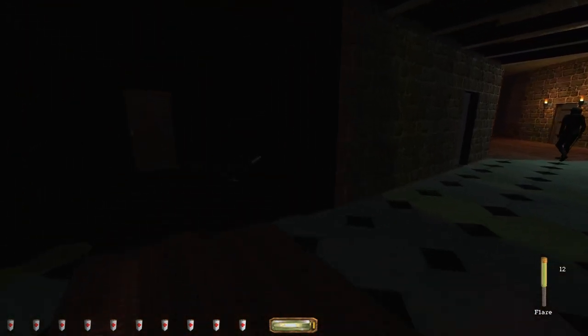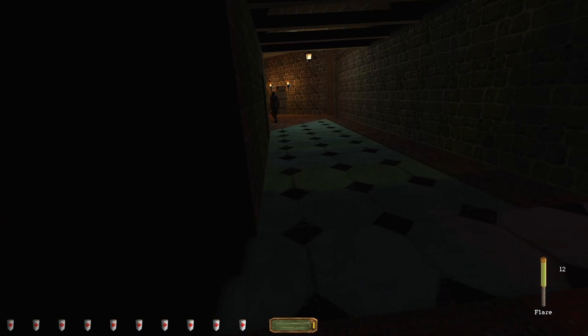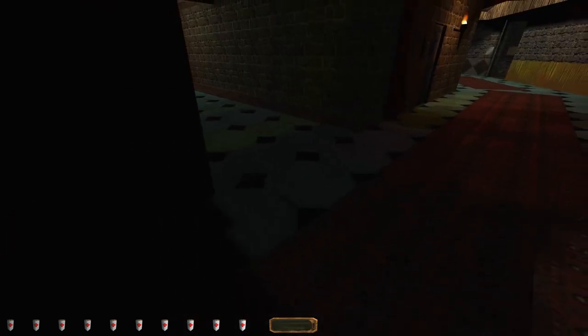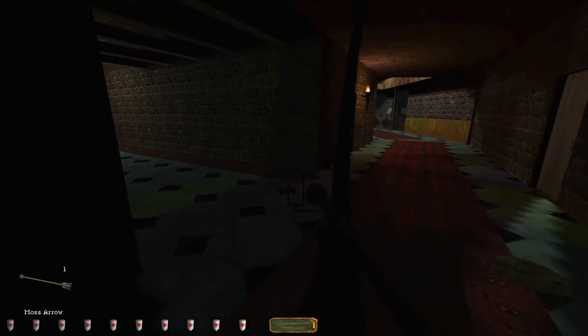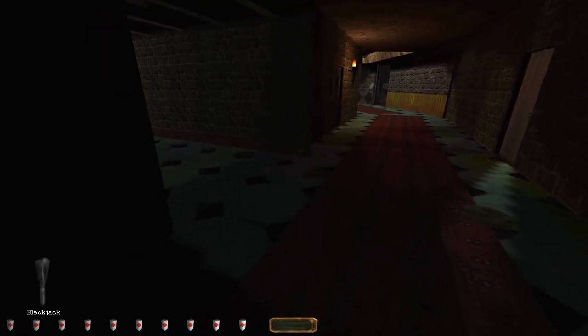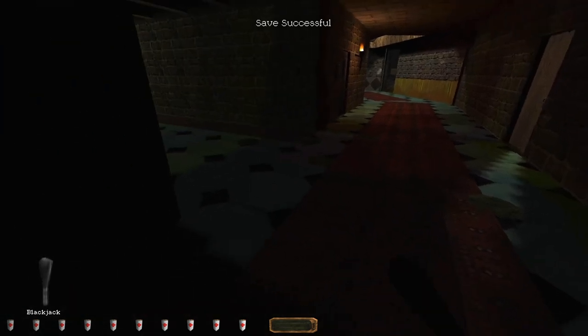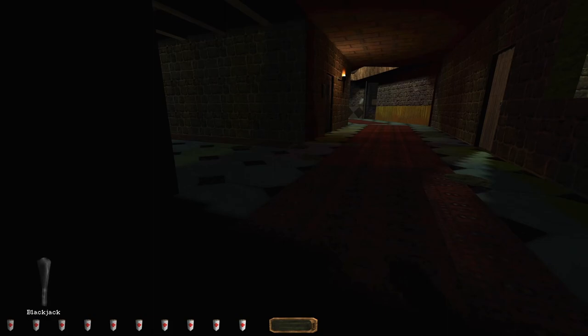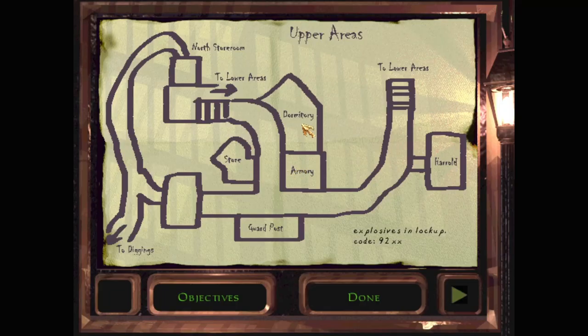That's going to be the key. How far do you go? You can actually go a fair way down the hallway there. If I spend my last moss, I'll be able to get down quietly. So I'm going to do that. Got the store dormitory.